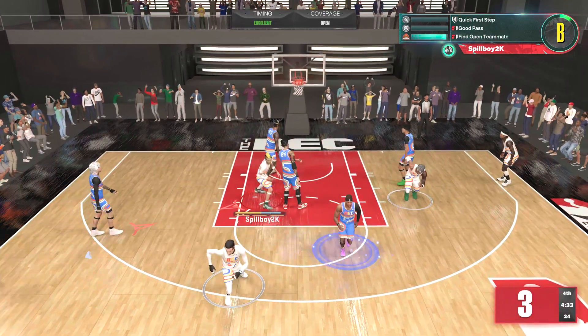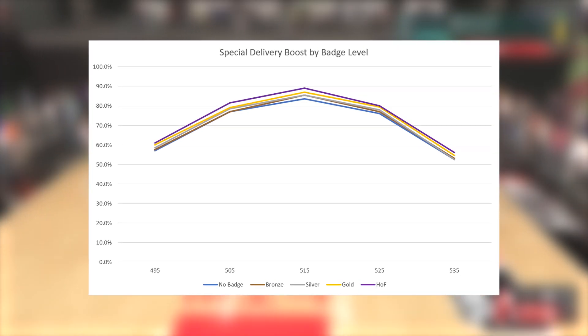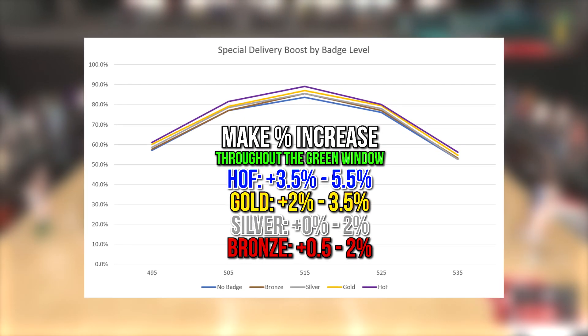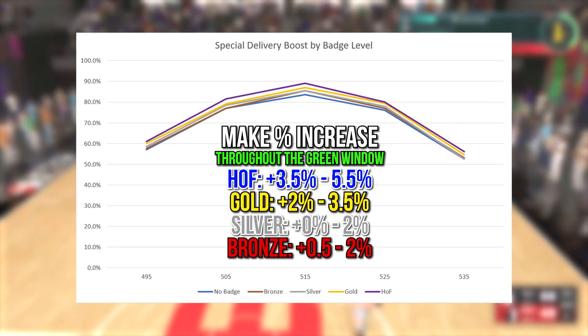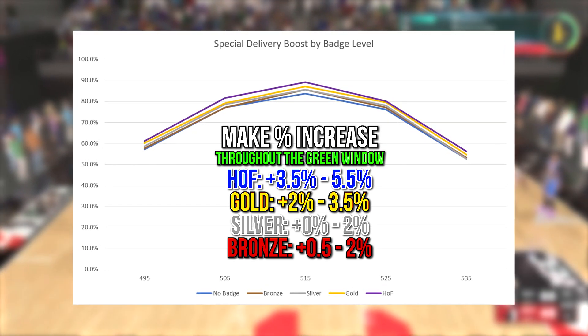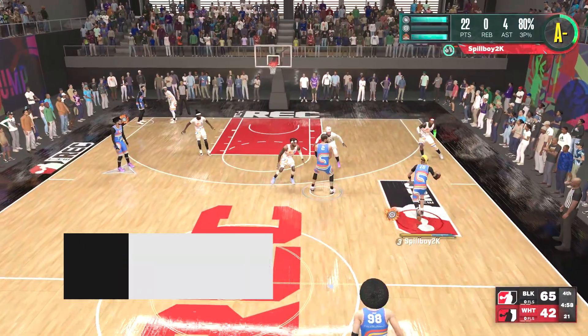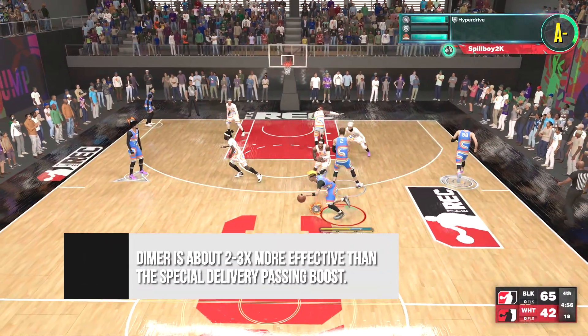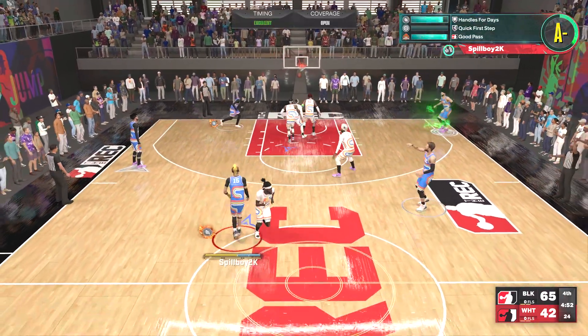Looking at the chart, you most likely won't be able to feel the impact of the Special Delivery badge until the Hall of Fame level. Hall of Fame shows a solid boost of anywhere from 3.5 to 5.5% throughout the green window, while the gold level only shows a make percentage increase of anywhere from 2 to 3.5%. If you're equipping this badge for a shot boost after a flashy pass, it may be wise to look for an alternative, as Dimer is about 2 to 3 times more effective in terms of make percentage and far more practical, although it does take a higher pass accuracy to unlock the higher levels.